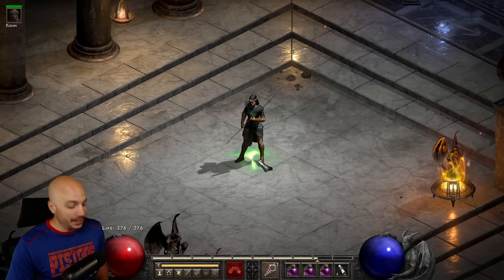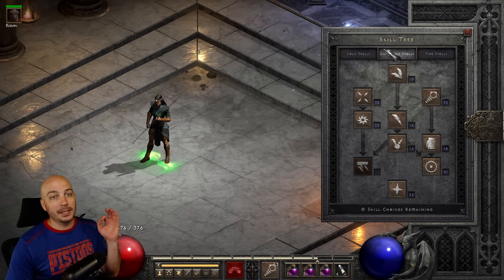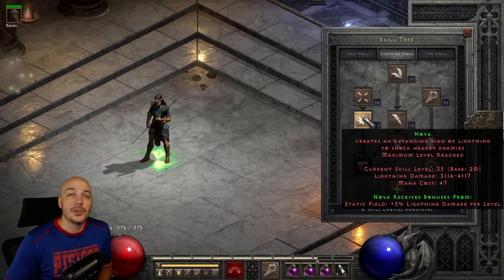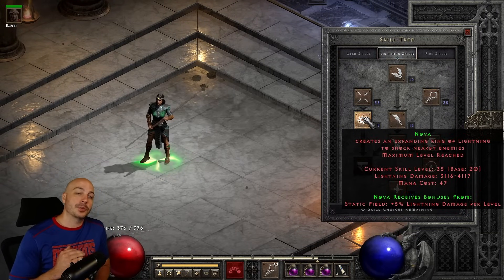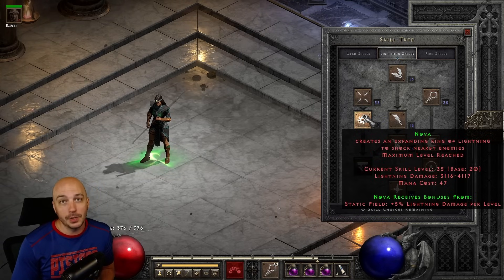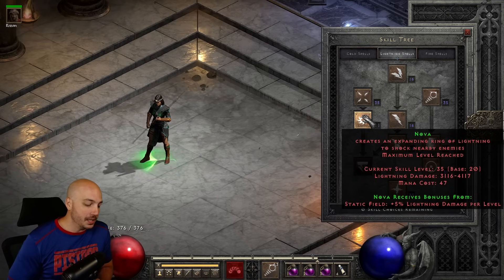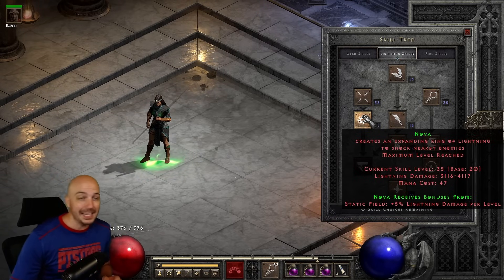No surprise, a Sorceress made the list. As we jump into this skill tree, I'm going to show you exactly what this is — it is a Nova Sorceress. Nova is absolutely amazing. You can get pretty budget, get some really good gear, and it's got crazy survivability and crazy kill speed when you get the insane endgame stuff.